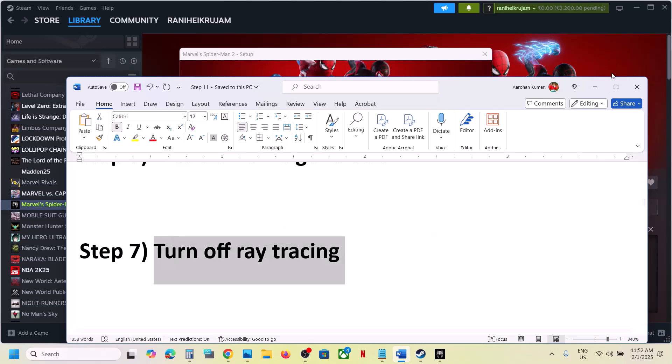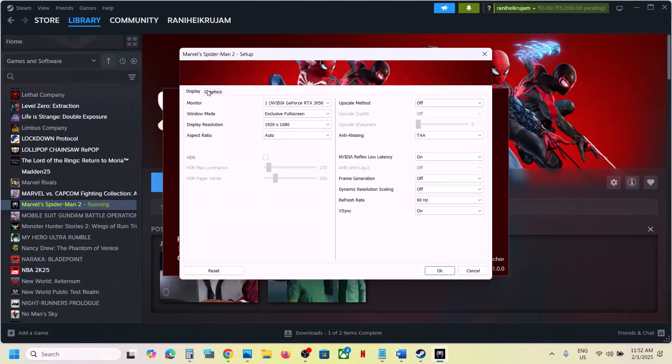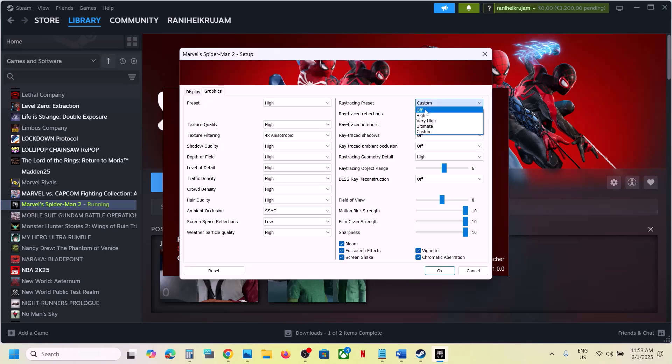If that does not work, turn off Ray Tracing. This has worked for many players so it might work for you. Go to Graphics and set the Ray Tracing Preset to Off, then click OK and launch the game.